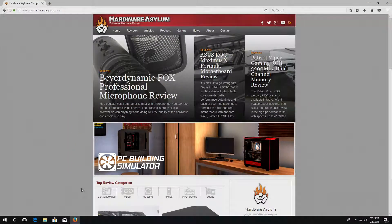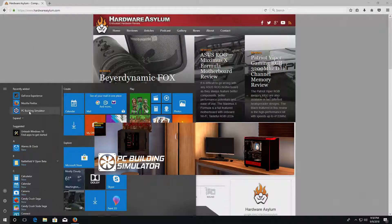Welcome back to the Hardware Asylum Podcast Extras. We're going to be going over a new game: PC Building Simulator, available on Steam. I got it on sale on Humble Bundle for about five dollars. It's been out for a little while — Humble Bundle is always worth subscribing to their news feed for some really great deals. This is a game I saw on the EVGA podcast; Jacob was really super excited about it.